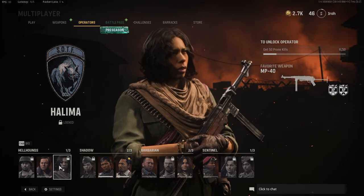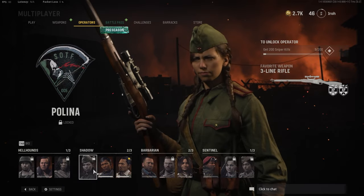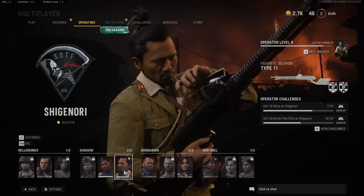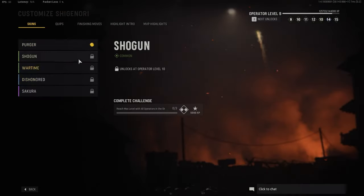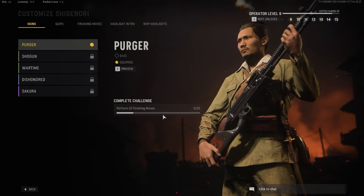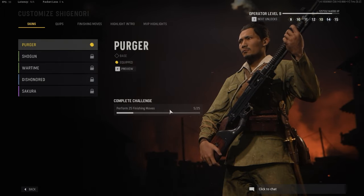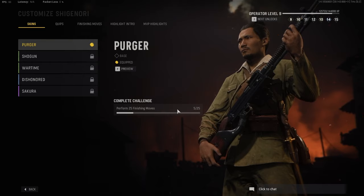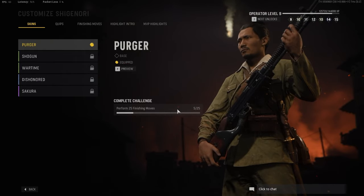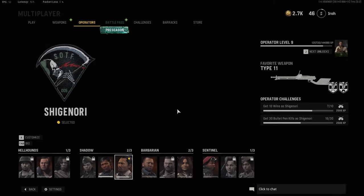There are some operators that have a few more difficult challenges. For example, Shinenori requires you to perform 25 finishing moves to unlock them. And if you're like me and you don't want to tank your KD going strictly for finishing moves, there is a way around this — you can actually get operators unlocked playing zombies, but we'll get into that a little bit later.